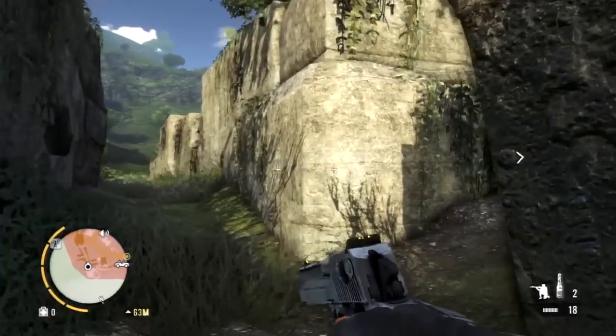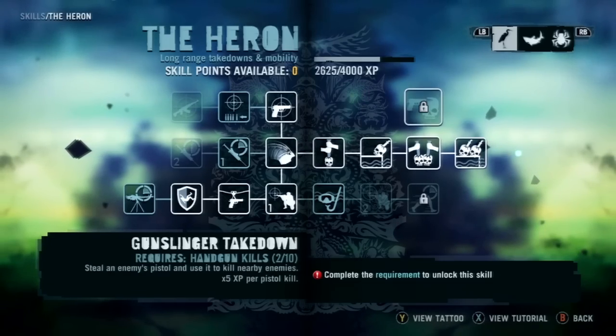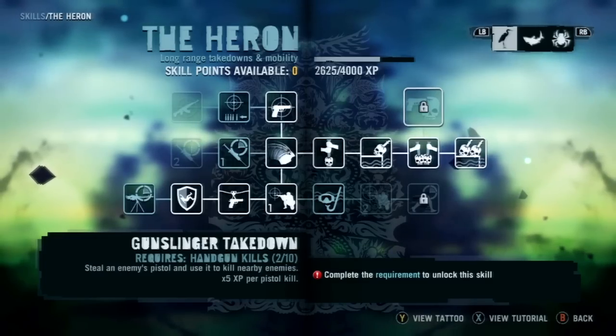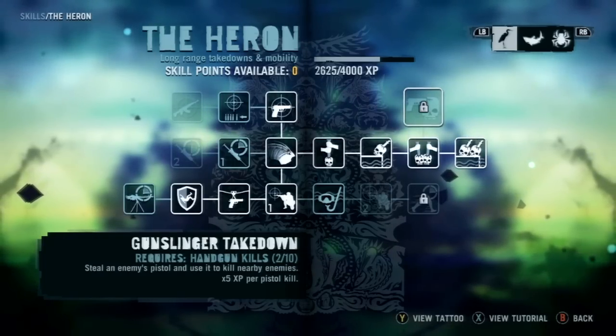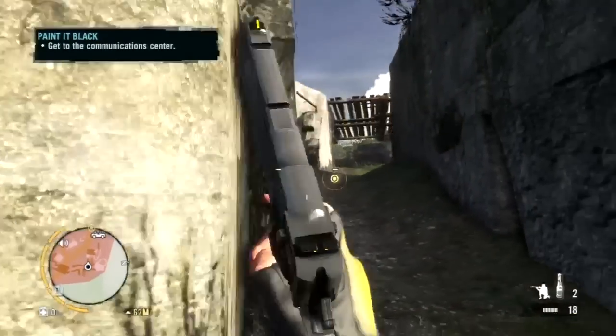The reason I got the Desert Eagle — I thought this would be a great opportunity to unlock this skill. It's right here: the Gunslinger Takedown. I need eight kills with pistols. That's so fucking sick, I can't wait.